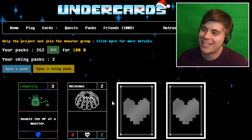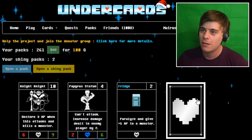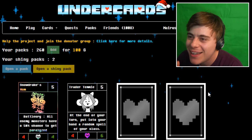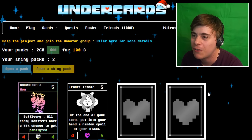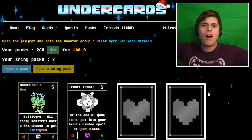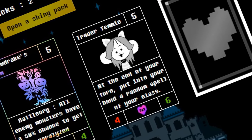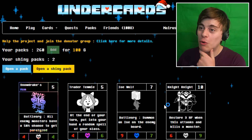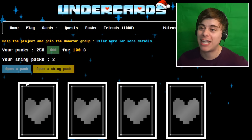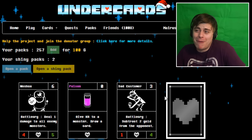We got a nice shiny longevity there. We're blitzing through! Hey, we got that Temi — Trader Temi: at the end of your turn, put into your hand a random spell of your class. I'm loving that Temi. We already got that one and we're barely down a patch, and we're getting all the new cards and the Temi I wanted. This is gonna be a good opening, maybe we still won't get Gold Mama, but we're getting cards I've already wanted.